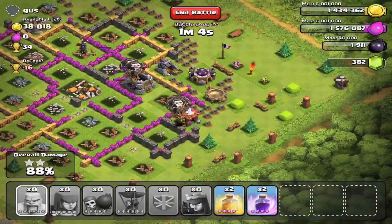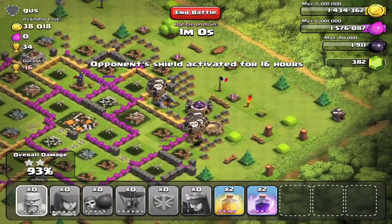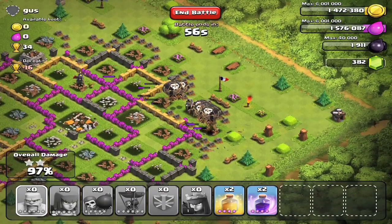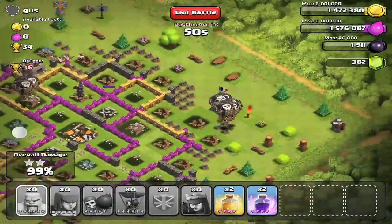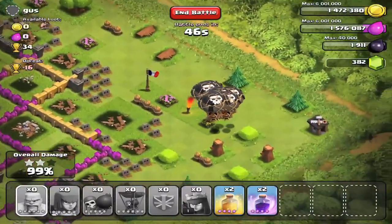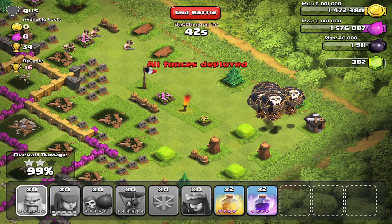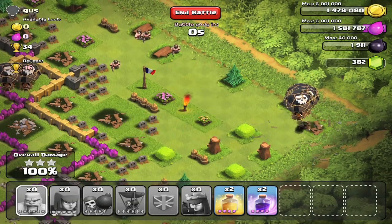Holy, they just tore this guy's base up so fast — took all that massive amount of gold and elixir in 54 seconds. I'm gonna get that last little builder hut shot — perfect three star victory. That was a demolishing of that guy's base. Smack, smack, and it's gone — there it is, that's a three star.